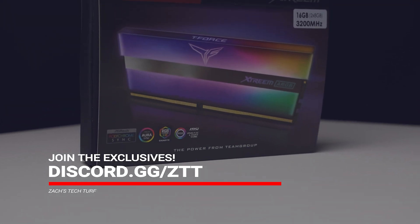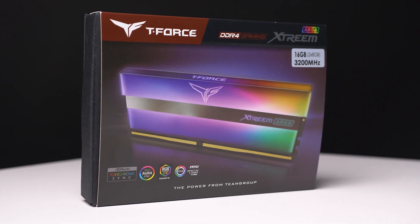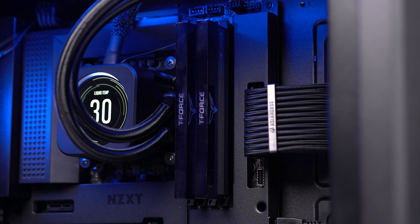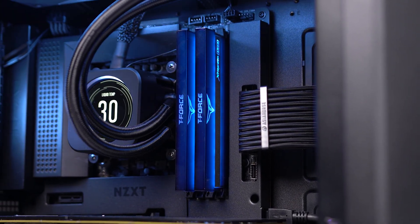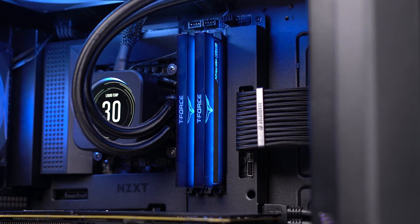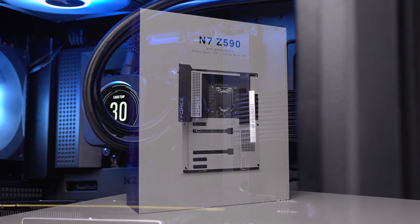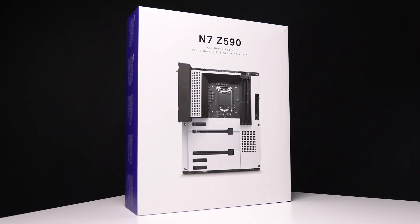Moving on to the second part that Team Group sent out — this is the ARGB Extreme 2x8GB kit clocked at 3200MHz, and man, this is a seriously sexy kit of RAM. I absolutely love the black glass-looking effect that the RGB gives off. They call it full mirror light penetration, but that sounds a little too deep for me. Thank you Team Group for hooking us up with that.